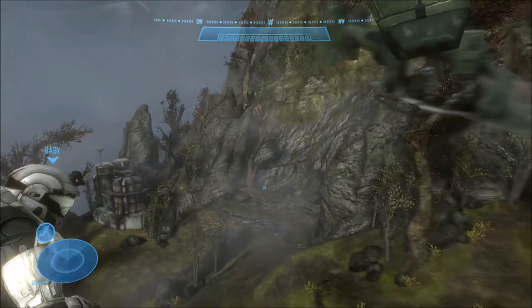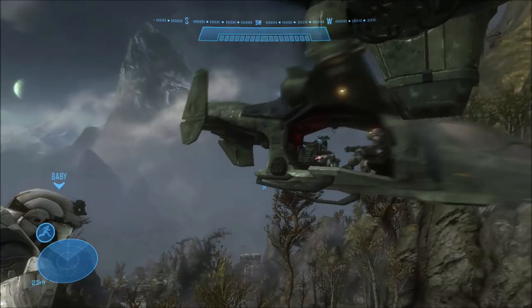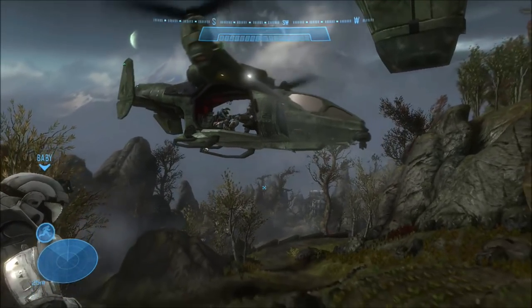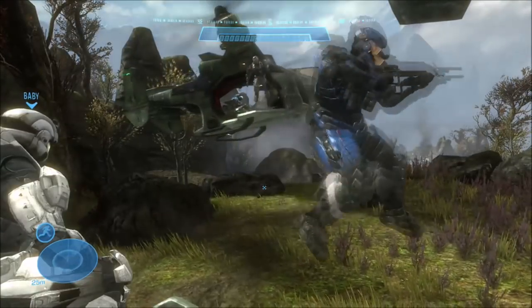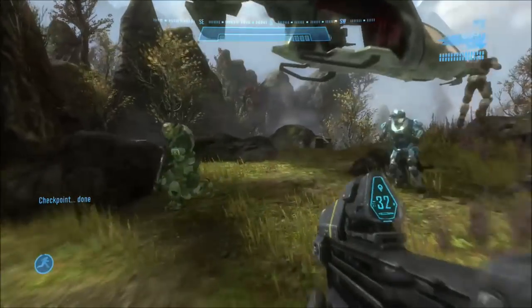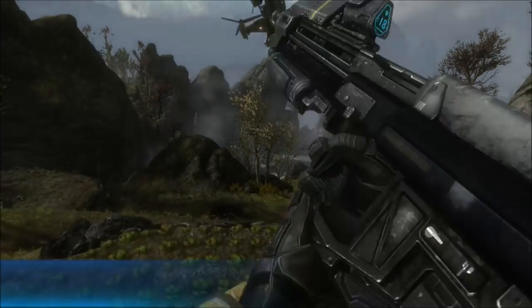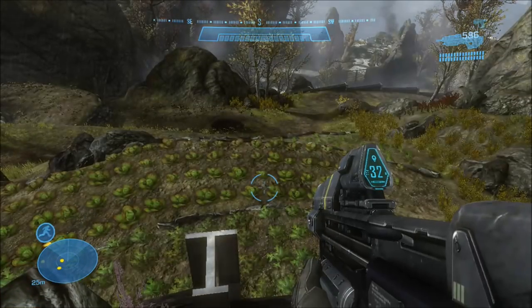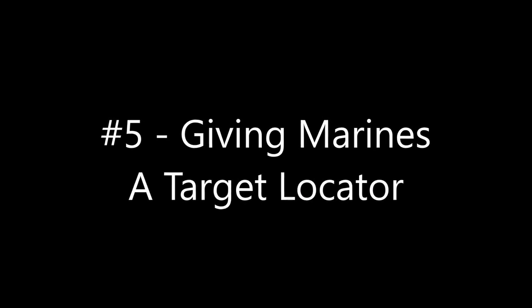For number six: on the mission Winter Contingency at the very beginning, as you're flying in on your Falcon, if you are quick enough and run fast enough and jump, you'll notice that the other Falcon right in front of us is actually not solid. There you have it — my friend just jumped right through it. It's easier for the second player because they actually get out first compared to the host. It's simply not solid — you can walk through it — but bullets still impact it.